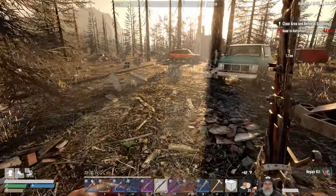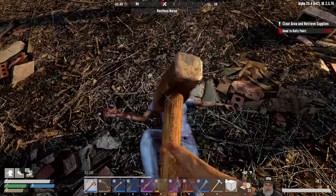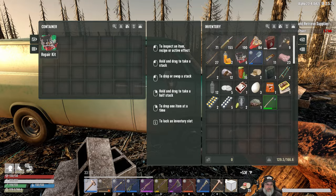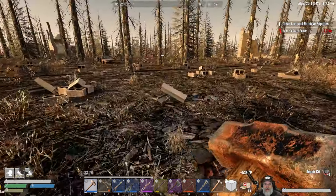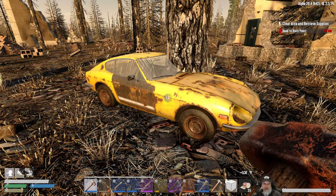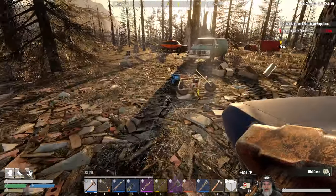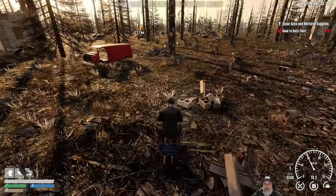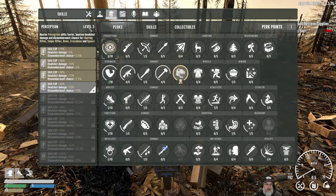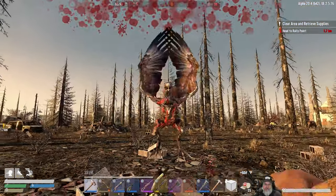A repair kit — we will take that for sure. Let's try this van, and we got Nurse Betty's attention. Two more repair kits, yes please! There are still two items we have that we can't repair in our tier two bench, so having those repair kits is very important. We do have a skill point to spend, don't we — oh for goodness sakes, get out of here.